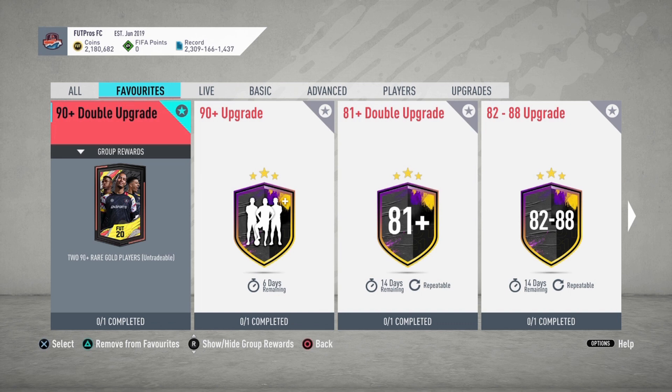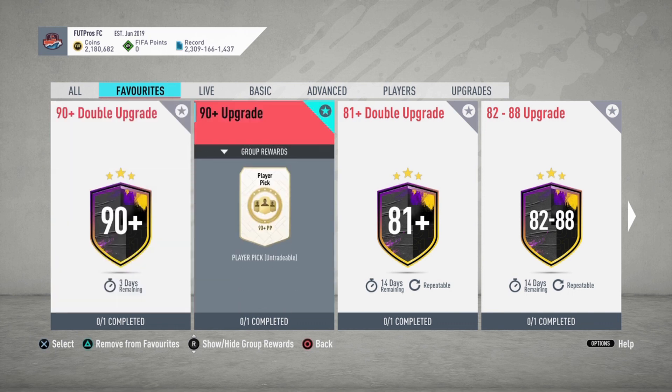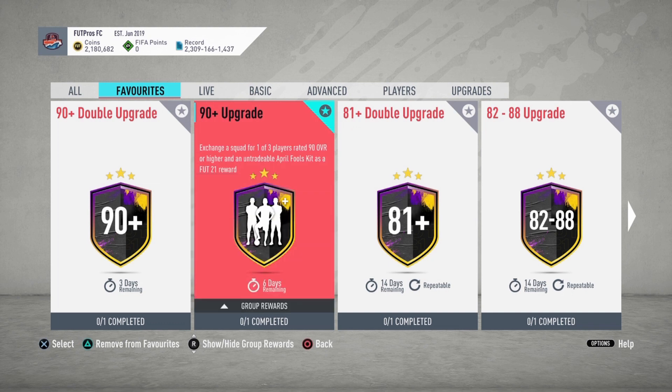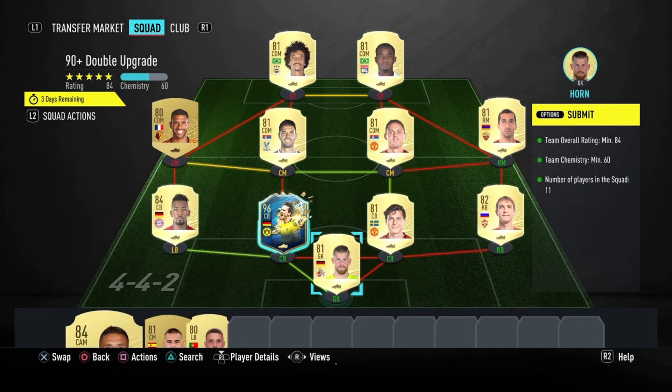We are back in a big way. We are gonna be opening a lot of packs — first Division Rivals rewards, and I got ranked three. I didn't play at all, but those are packs regardless. We're gonna be opening a 90 double upgrade pack and then the 90 upgrade player pick released today. It's an exchange a squad for one of three players of 90 rated overall or higher, and an untradeable April Fools kit as a FIFA 21 reward. This is the squad.